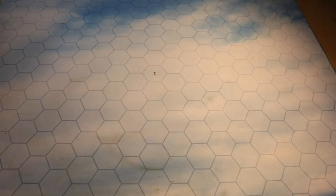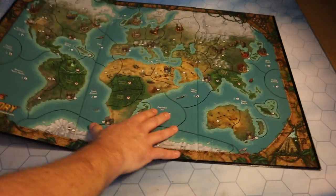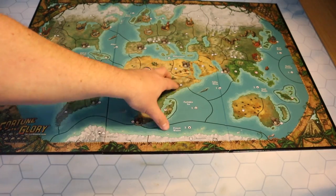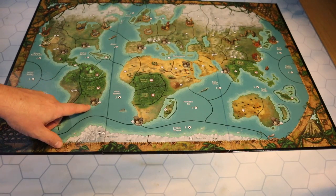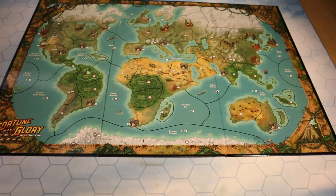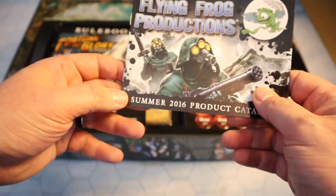We'll put that to one side and lift out this game board — it's a three-tier folding board. It's quite a big board, pretty much a similar size to the Eldritch Horror board. Eldritch Horror has about six folds; this one is three and goes across. There's nice artwork on there: London, Berlin, Moscow, Rio de Janeiro, Cape Town. I don't know what everything does yet, but it looks great and really evokes the feeling of the era.